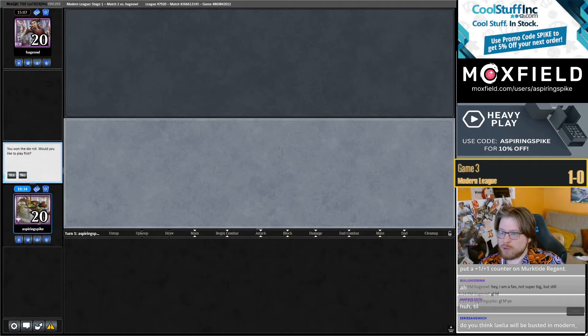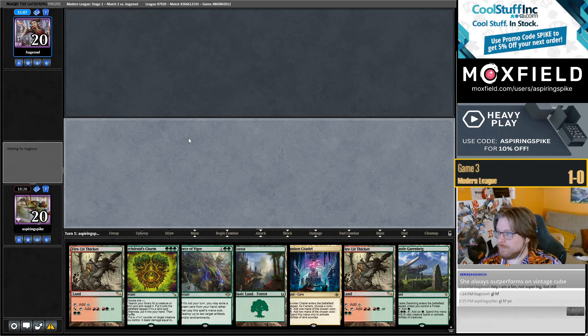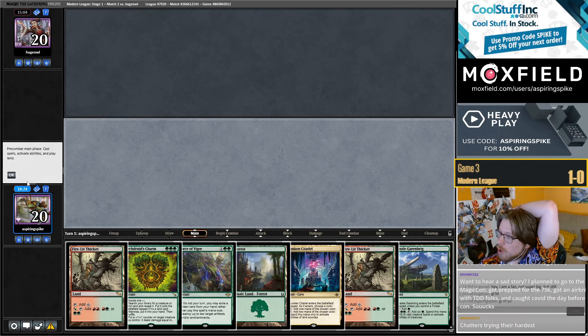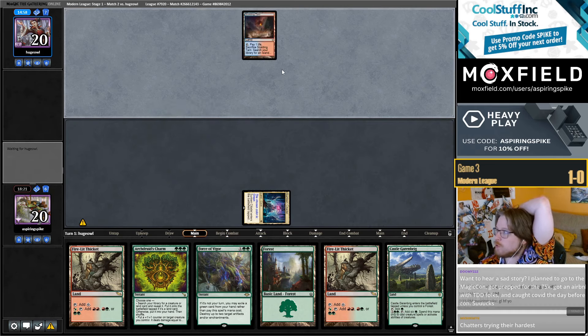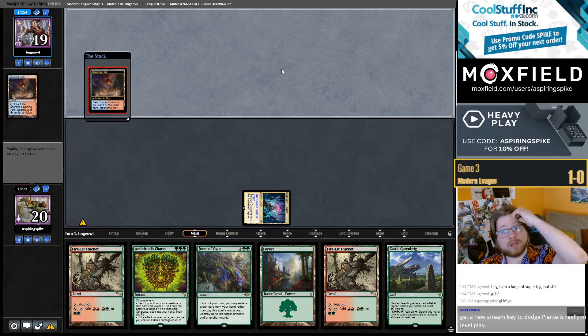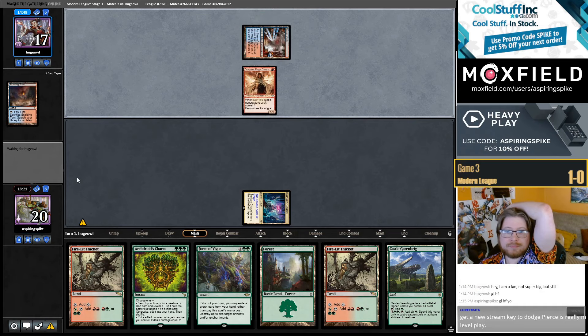I think Layla will be Busted Modern — no, I think it'll probably be not very good, but it could be somewhat playable. I like this hand — we have Turn 3 Archdruid's Charm with either Titan in hand or to kill a Blood Moon. Hopefully they don't play Turn 1 Ragavan in all three games. We also have the ability to cast a One Ring on Turn 3 if we're lucky enough to have Citadel Double Thicket.